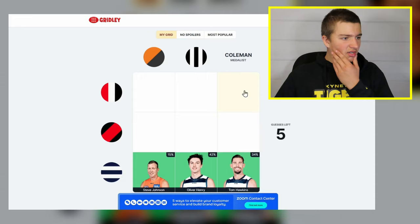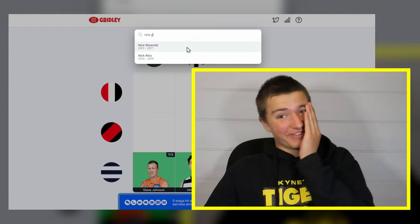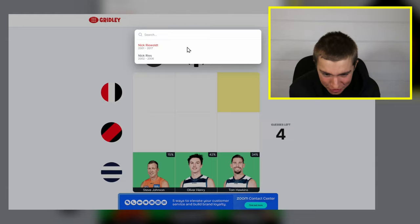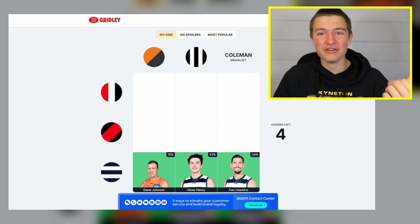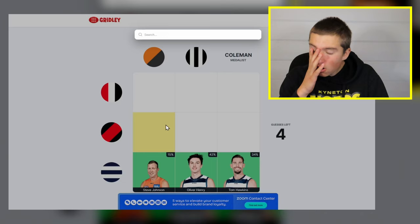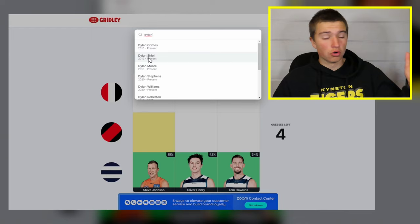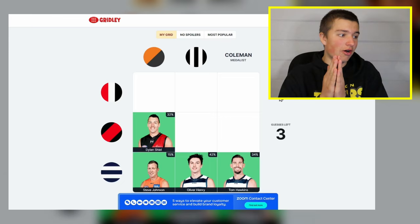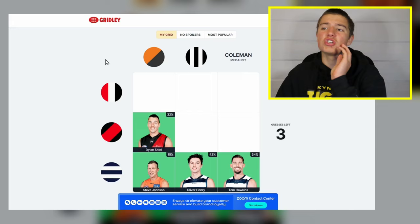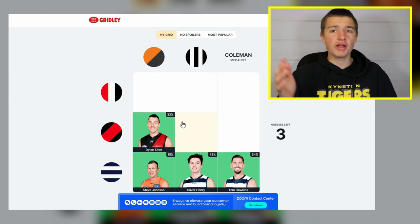Did Nick Riewoldt win a Coleman medal? I'm pretty sure he did. I'll look like an absolute idiot if he didn't. I could go Peter Wright but he played for Gold Coast. Dylan Scheel — he debuted in 2012 for the inaugural GWS side. 32% got that correct, which is good to get on the board. The difficult one getting me right now is Essendon and Collingwood — who played for both? They're obviously huge rival sides, so who's going to play for two rival teams?